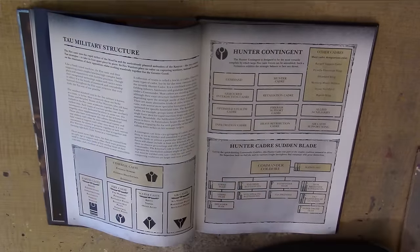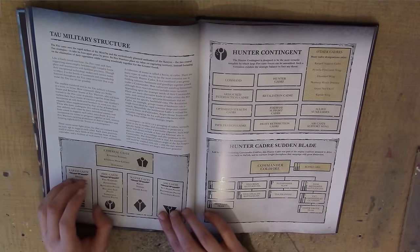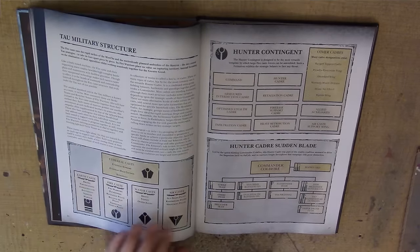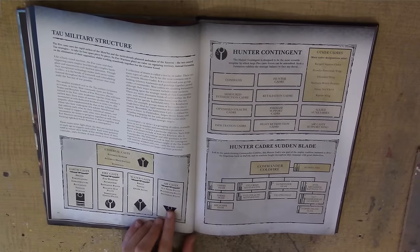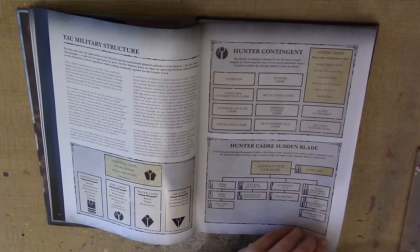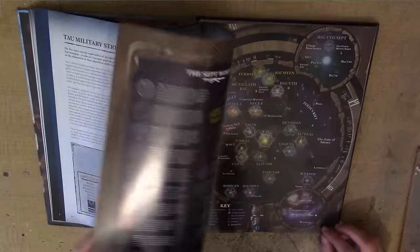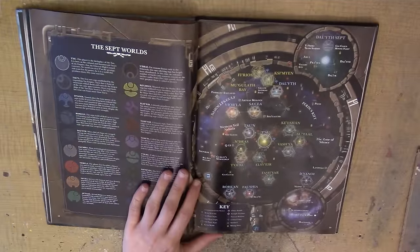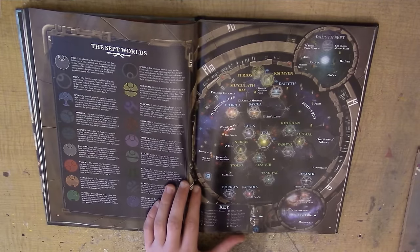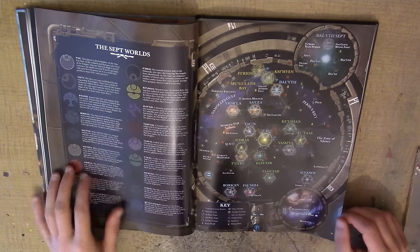Then we have the Tau military structure. For example, the Firecastes have Fire Warriors, Battle Suits, Ballistic Suit Pilots, and Terrestrial Vehicle Pilots — they're all part of the Firecastes. And of course, the Aircastes will have the Sun Shark and all the other spacecraft pilots. You can see there are different types of units making up different army formations. As always, there will be a galactic map showing all the different worlds, and a little bit of information fluff about each one.